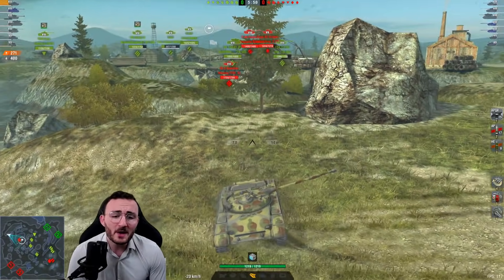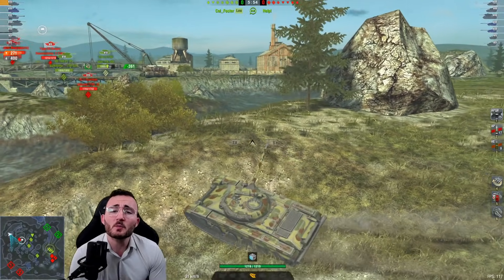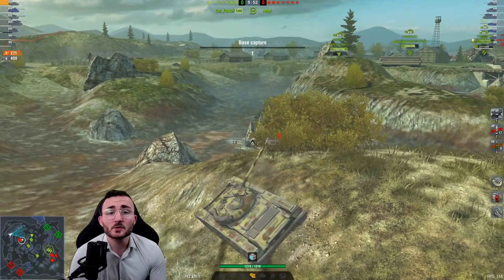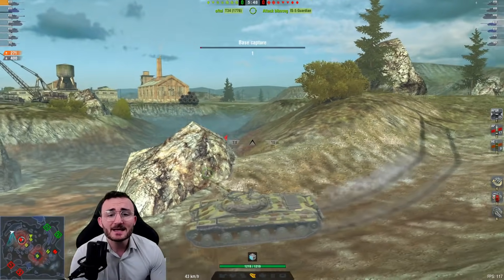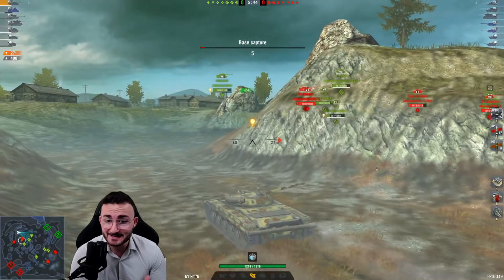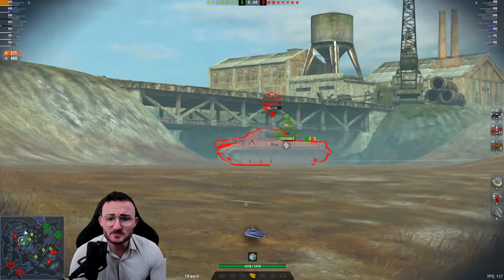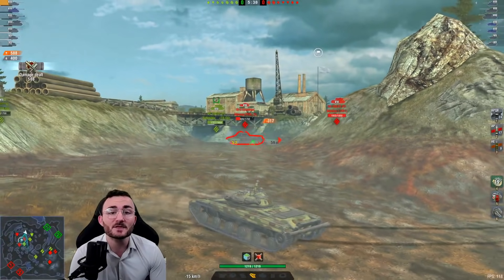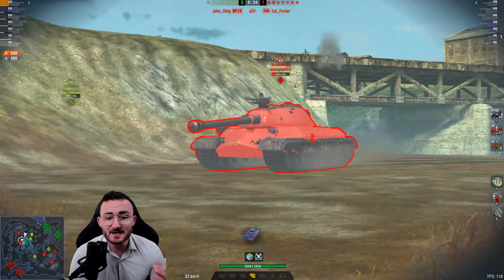We already spotted quite a lot of targets, and now all we want to do is go away — we want to go back, we want to escape. Because we know that the two WZs are probably going to come for me. And here I have the right deduction because they are coming. I'm trying to help my VK168 on this side of the map. I have the WZ behind me and the IS-5 right there.